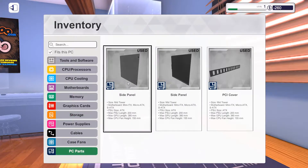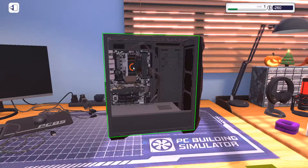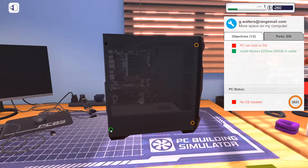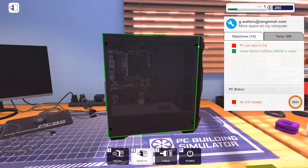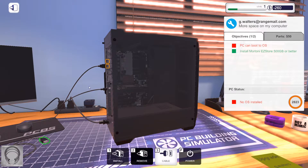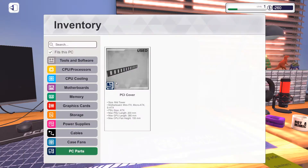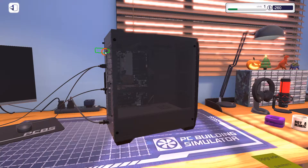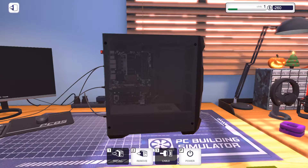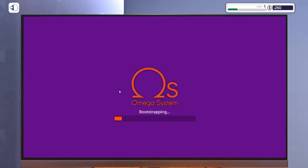Let's put the panels back on, hook up these cords, and fire this one up. No OS found — oh, I gotta install my USB drive. Turn it off and back on. There we go. Let's let it do its thing.